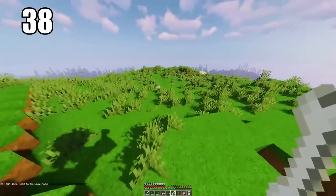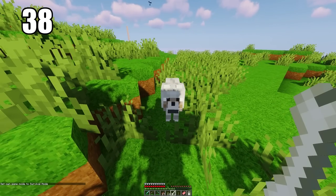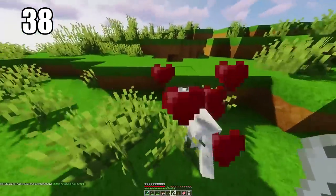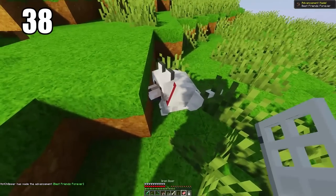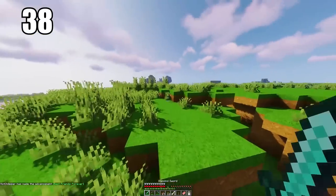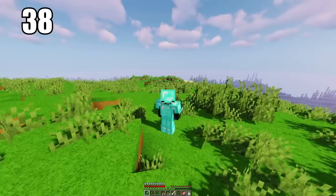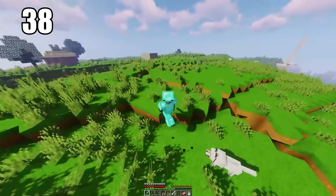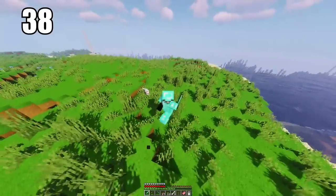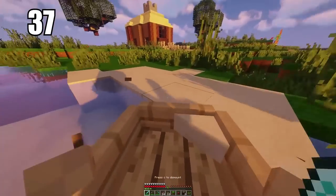Tip number 38 is taming yourself a wolf and having it as a companion. You can tame multiple animals — like a llama if you wish — but one of the essentials is to tame a wolf. It'll follow you wherever you go, fight for you when you're attacking something, and can be a second hand in saving your life. Keep in mind you cannot bring them to the nether, so they'll have to stay in the overworld, but you can leave them in your house as well.